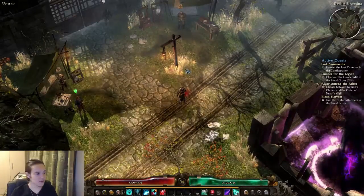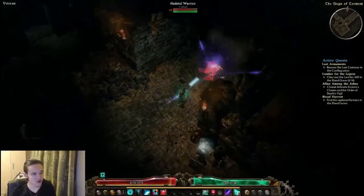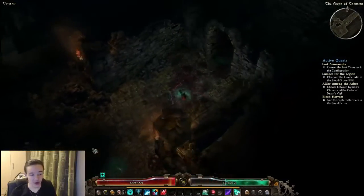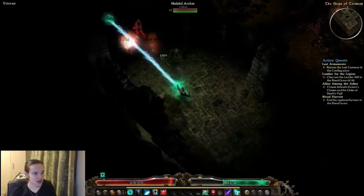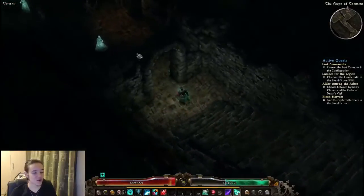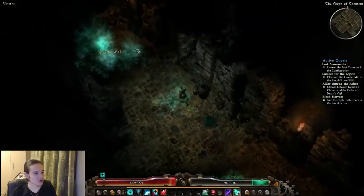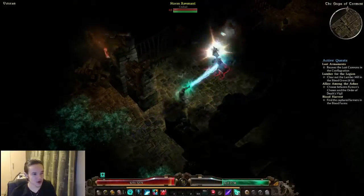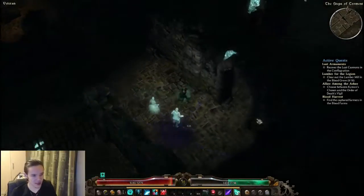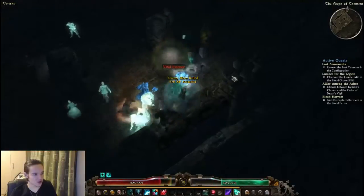We are going to do some gameplay. We have made it into the Steps of Torment, and in here I'm going to show you what the problems really are with the arcanist. The big one is going to be mana - we are going to run out of mana at certain points, especially if we have to keep fighting constantly. That's the reason why I'm going to skip a few monsters so I am comfortable with my mana, otherwise we would just run out and be waiting for the energy potion to come off cooldown.